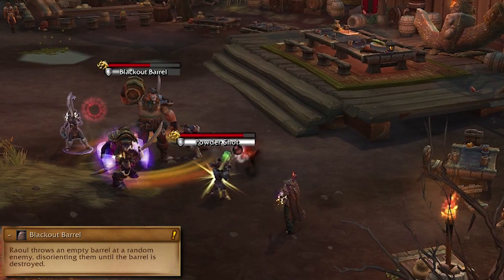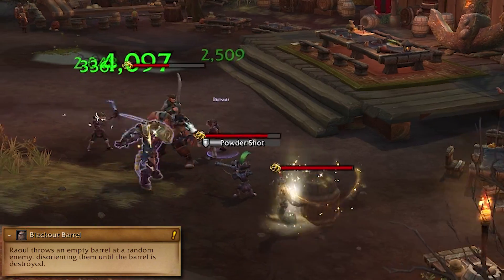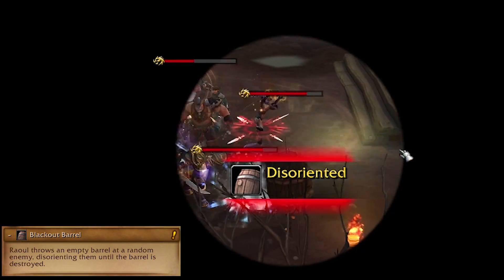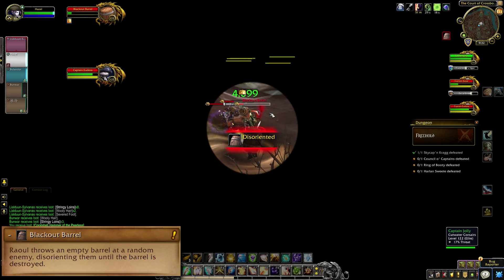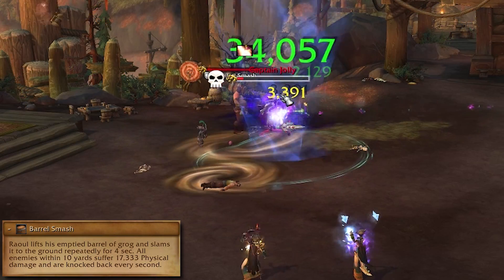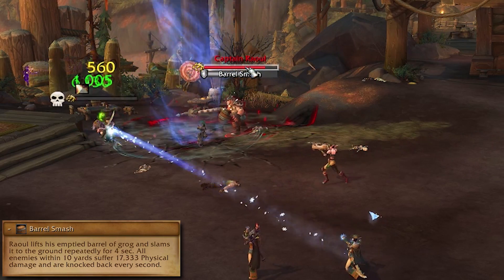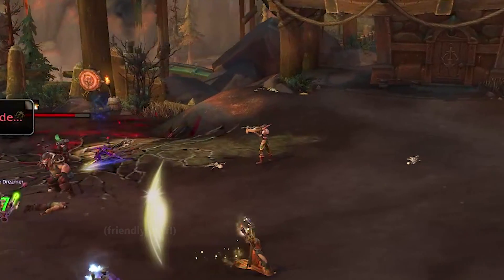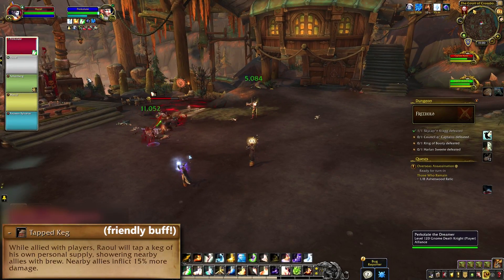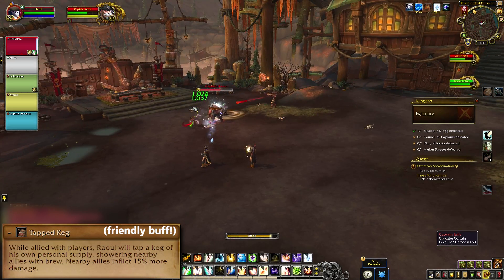If you're fighting Captain Raoul, you'll deal with his Blackout Barrel — he chucks it on a random non-tank player and the party needs to kill the barrel and break them out. Unless you don't want their help, then you can leave them in the barrel, but you might regret it when more people get barreled. His second move is Barrel Smash, which does damage and knockback from a brown swirl in melee — just get out of all opaque swirly thingies. If Raoul is on your side, you get the Tapped Keg buff: any player standing near him does 15% more damage, so cuddle up.